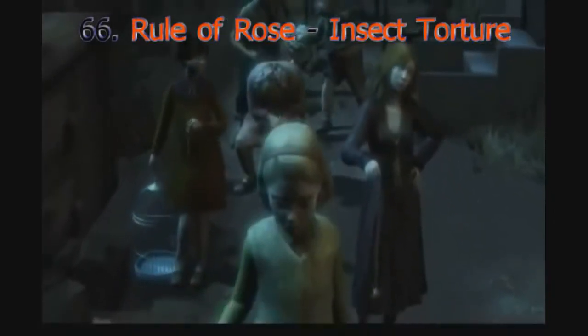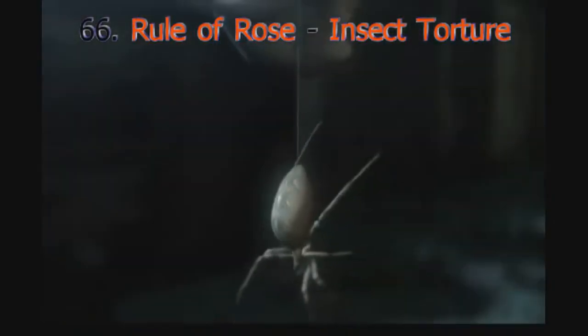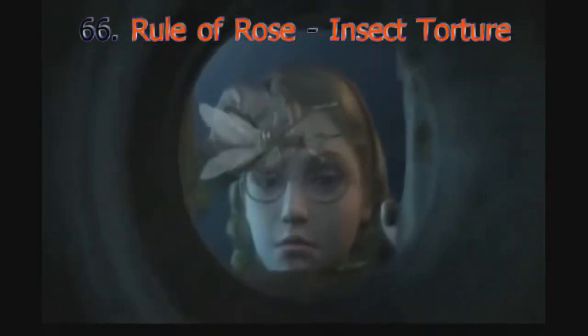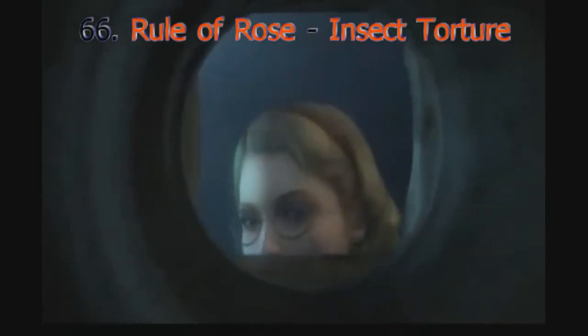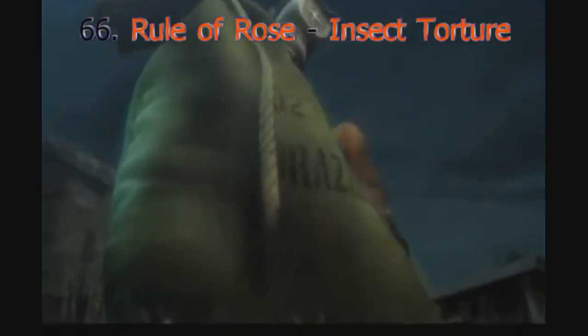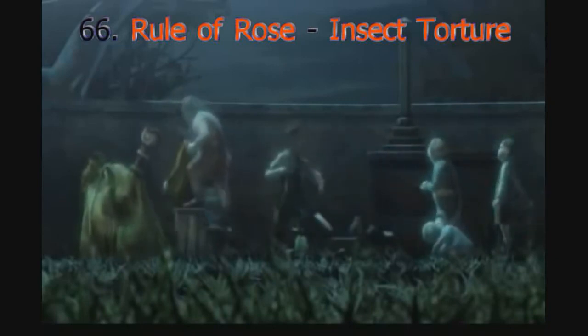Rule of Rose is about a world where little girls have created a hierarchy and are at the top. So when the main character Jennifer does something they don't like, she is belittled or generally tortured mentally or physically in many ways. My most fearful being one where she's tied into a bag with a funnel, and all the little kids take turns putting grasshoppers, ants, spiders, and other critters into it.